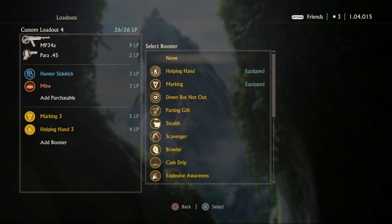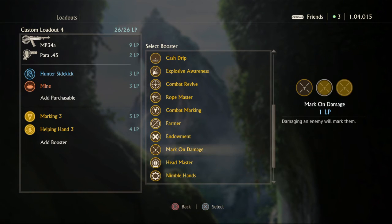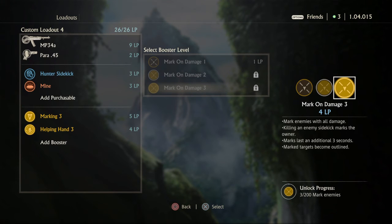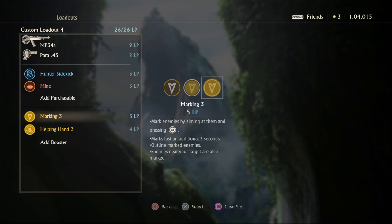You can also go for Mark on Damage, which costs 4 LP — less than Marking 3 which is 5 LP. With Mark on Damage, you shoot them and it marks. But the bad thing is that it doesn't mark everyone else around that person when you mark one. That's why I think Marking 3 is better — it marks people around that person and it outlines them for a while. I think it's really awesome to have.